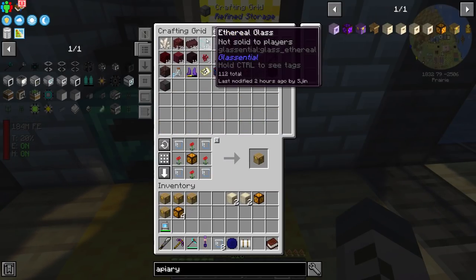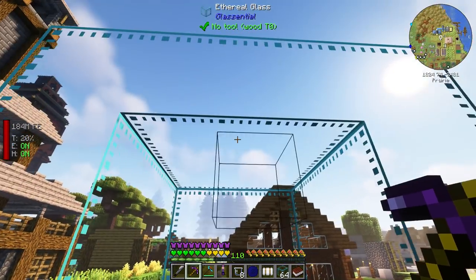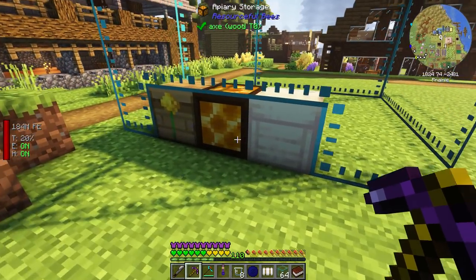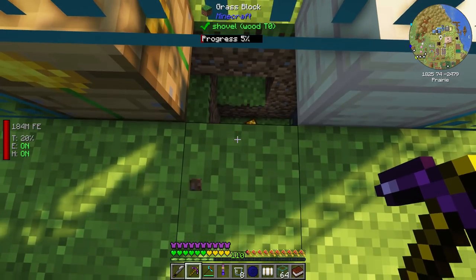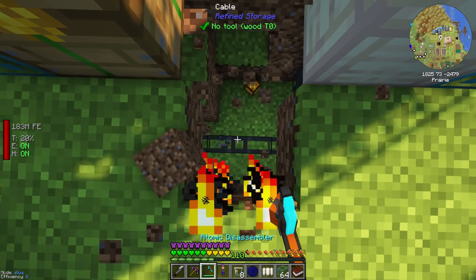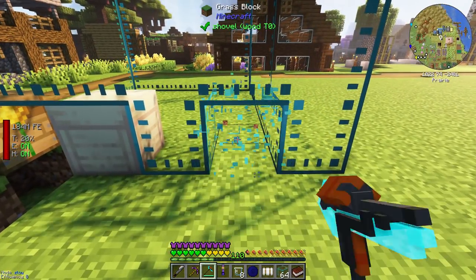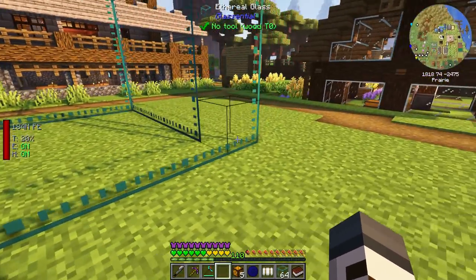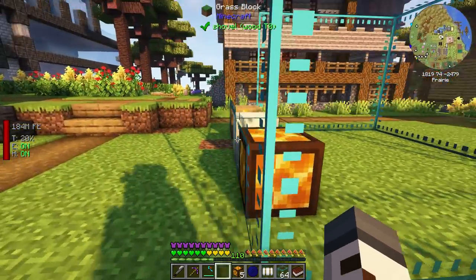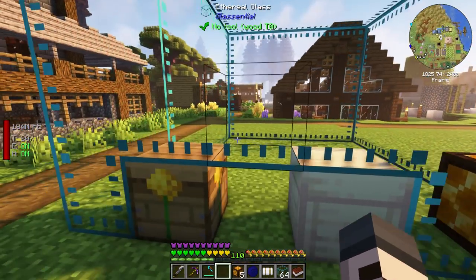We're going to need loads of ethereal glass. I like the idea of symmetry, and this isn't quite a symmetrical apiary. So what I'm going to do is move the storage block over here — it had to fall down, didn't it? No worries. I'm going to move that block over to this side so the whole thing is a bit more symmetrical. An apiary is a large square: seven blocks long, seven blocks wide, and six blocks tall, with an inside area of five by five by four.